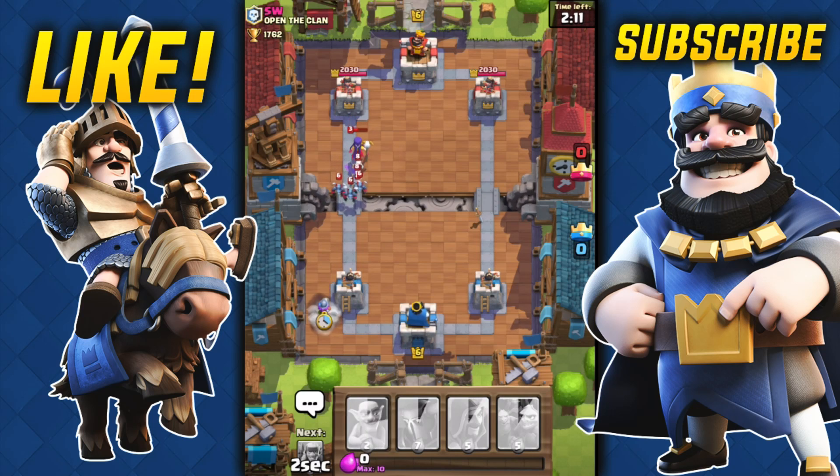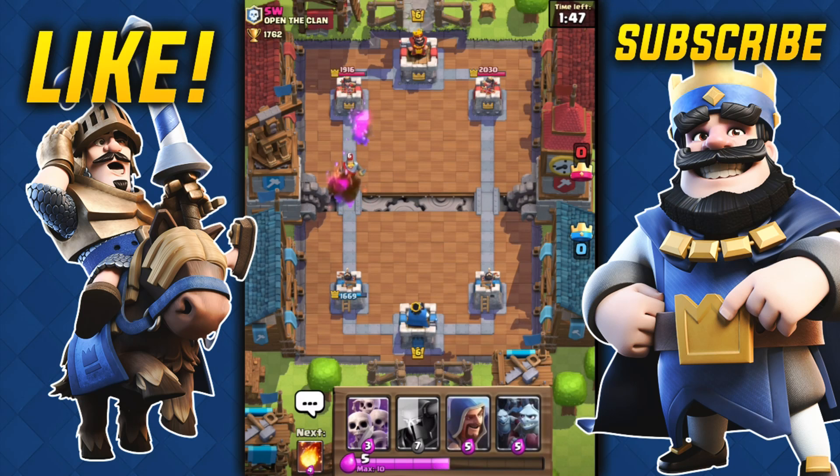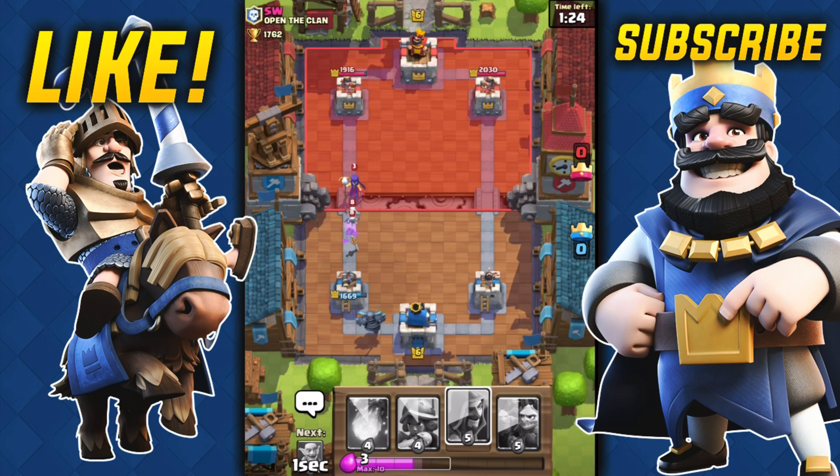I'm going to throw the musketeer in the back and let her do work. I throw the goblins down to tank — the goblin barrels go all the way. He didn't do too much damage, so I throw some spear goblins behind to get some extra PEKKA damage. The wizard gets him and the musketeer finishes it off. I counter with the skeleton army, then I need to do a strong push behind a PEKKA — I'm gonna do it anyway.